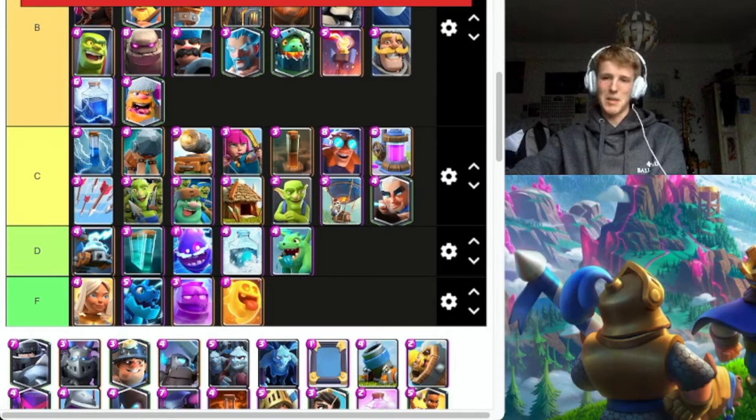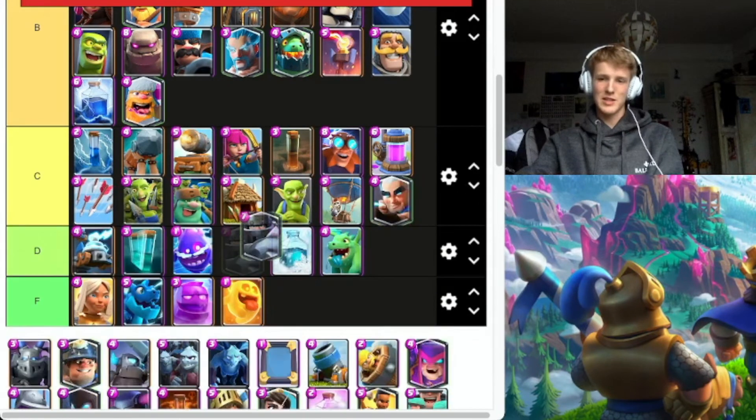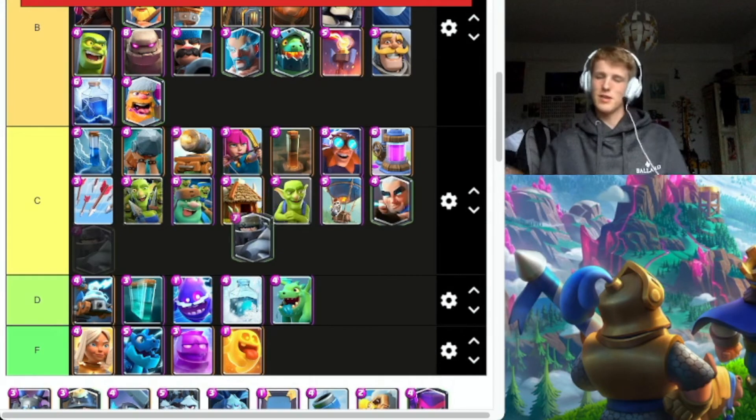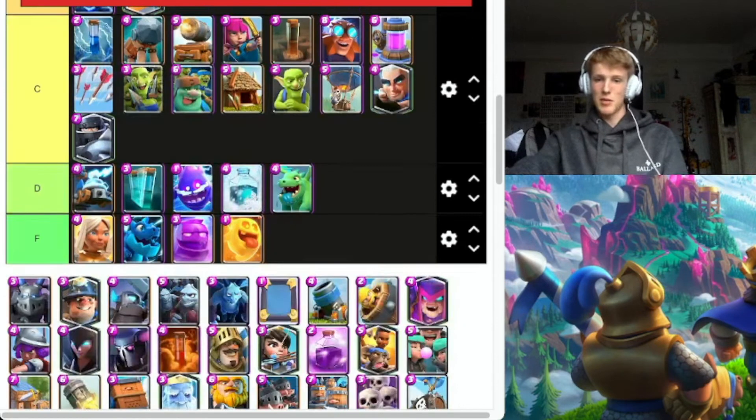Mega Knight — the Mid Ladder Menace. I know if you're low ladder or mid ladder you're going to disagree, but I think it's C. It's very easily countered. Obviously it carries a lot of people to their wins, but I'm not a fan.